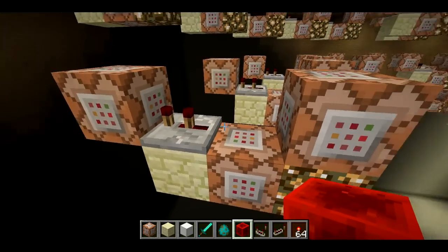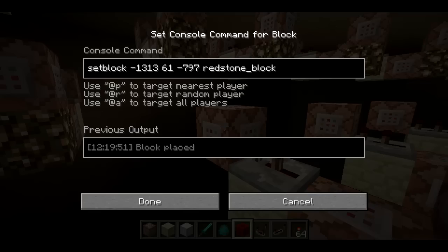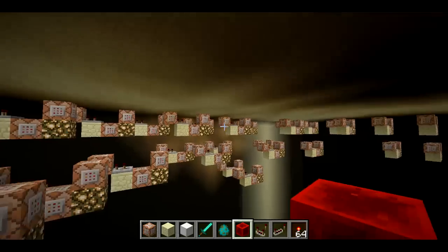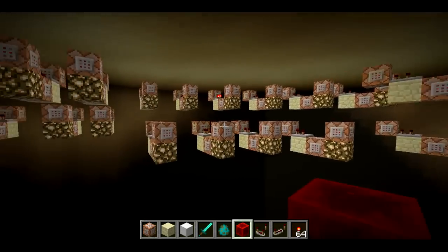So you can see the redstone blocks spawning in and then being immediately despawned by this set block with air. Basically, that sets a block here of redstone, and then it gets cleared out. And then after two ticks, this repeater triggers this block, which set-blocks the redstone block for the next one in order. That's what causes the redstone block to kind of go around in the circle.